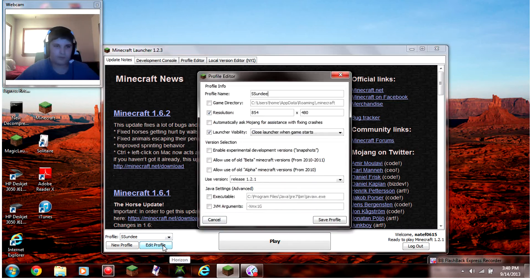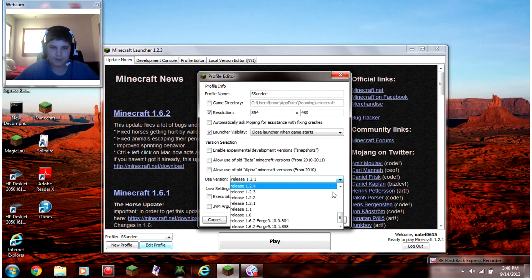First you just go to Edit Profile, then you go down to Use Version. It has all versions from 1.1 to 1.6.2.